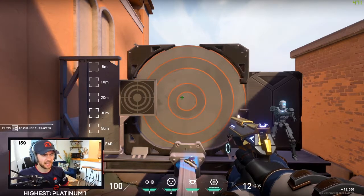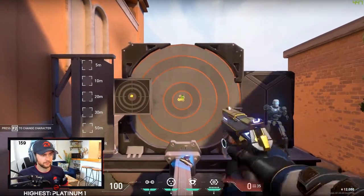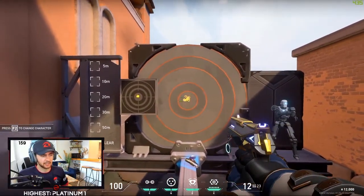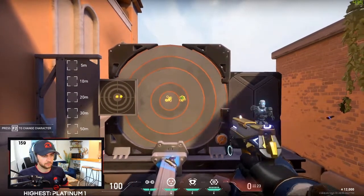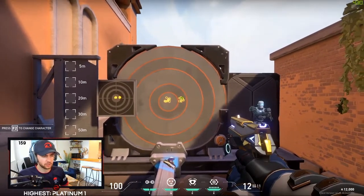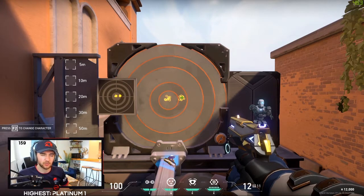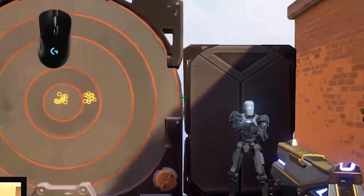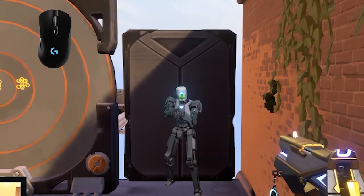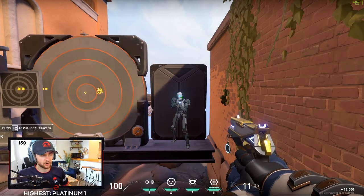Finally moving on to the side arms — left these to last because they're typically the least used except during pistol rounds. The Classic has a semi-automatic fire and does stay nice and tightly grouped, however it isn't consistent — you end up with a relatively consistent amount of horizontal spread but it doesn't always go exactly where you place it and doesn't follow any particular pattern. With the Classic you purely want just a tiny bit of vertical control and after that let the weapon's RNG do the rest of the work.